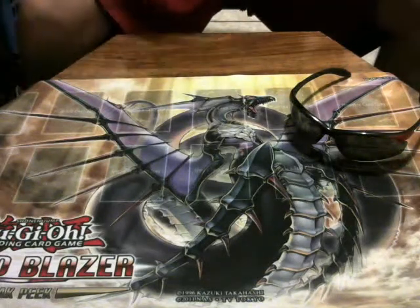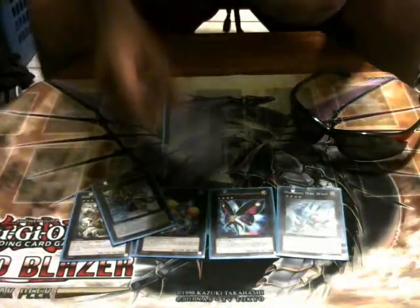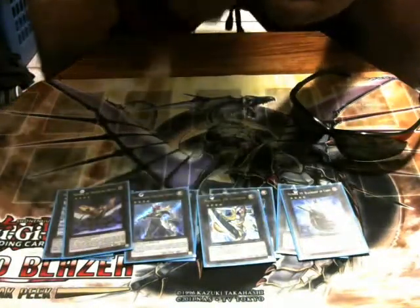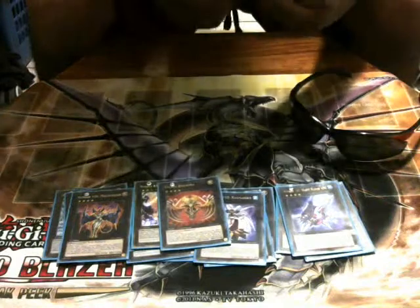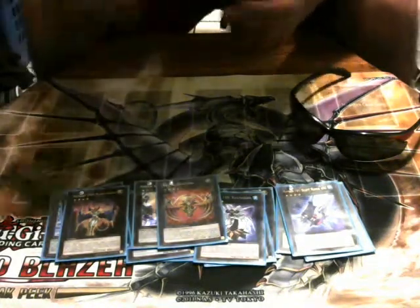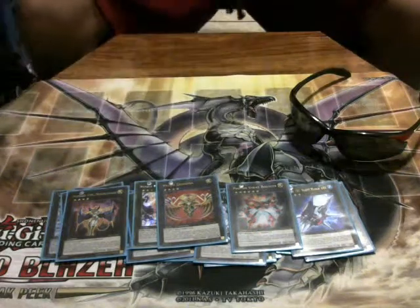The extra deck hasn't changed much — just a little something different here and there. Running King of the Feral Imps to search Kage Tokage, Daigusto Emeral, Photon Butterfly Assassin, Diamond Dire Wolf, Maestroke, Exciton Knight, Utopia, Black Ship of Corn, Maestroke — I took out the second copy since I rarely went into it. Also Number 103, 101, 104, Bujintei Tsukuyomi, and Photon Strike Bouncer. He rarely comes out but gives extra monster negation, making up for the lack of Breakthrough Skill.